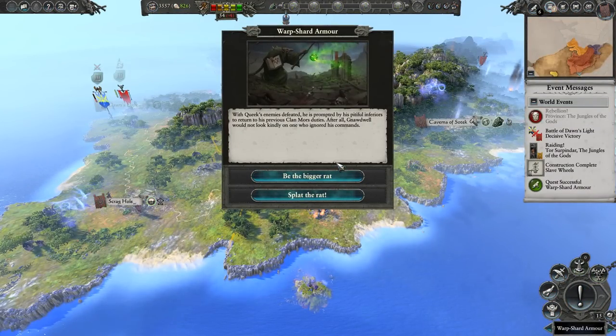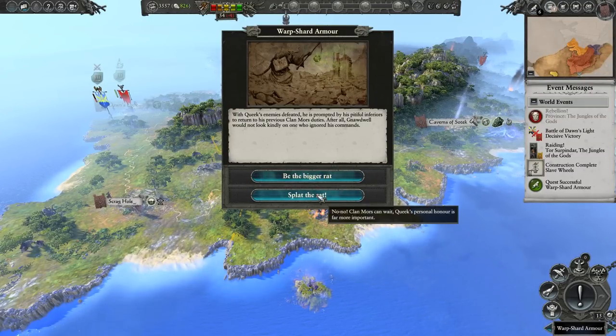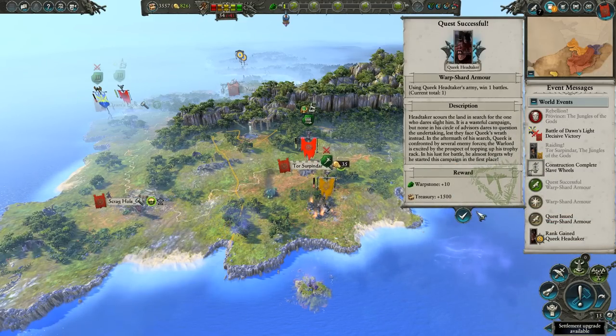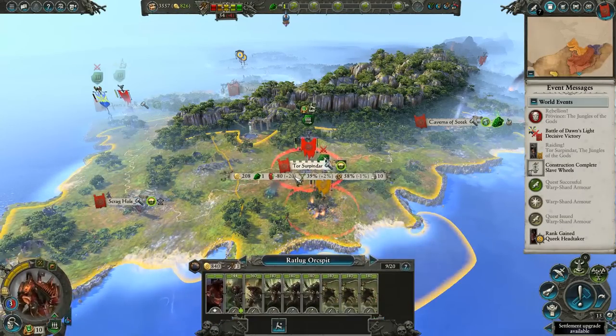Another rebellion. Warp shard armor. With Queek's enemies defeated, he is prompted by his pitiful inferiors to return to his previous Clan Mors duties. After all, Nodwell would not look kindly on one who ignored his commands. No, no — Clan Mors can wait. Queek's personal honor is far more important. We completed one quest. Queek's agent reports a sighting of his rival close to nearby ruins. Queek orders the area raided. We only need to earn 500 gold from raiding. That shouldn't be too bad.